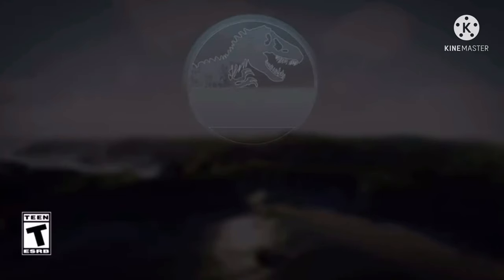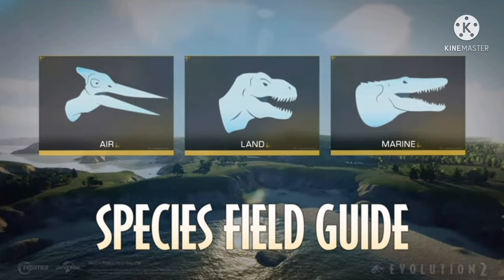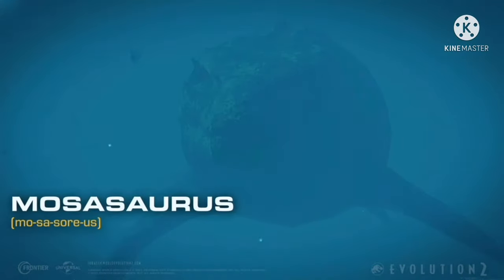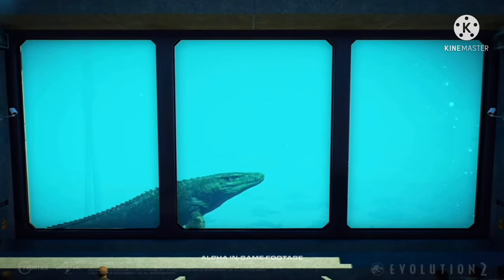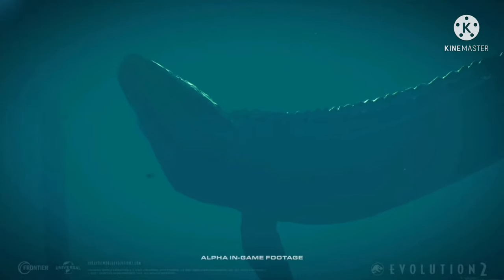Hello everybody and welcome to another Jurassic World Evolution 2 Species Field Guide review, and for today's we've got the Mosasaurus — the one we've been waiting for since it was confirmed to be in the game. We finally have Mosasaurus. However, there are some worries with the trailer and stuff.